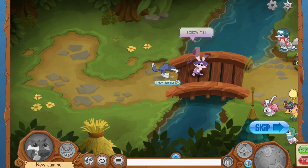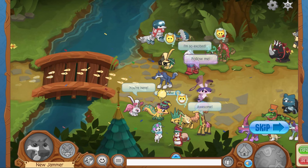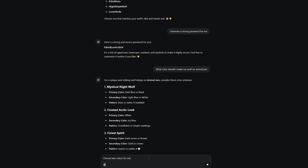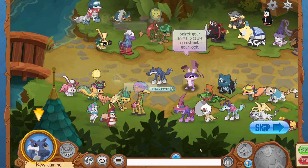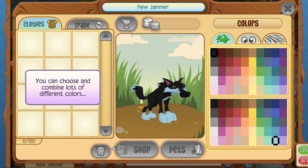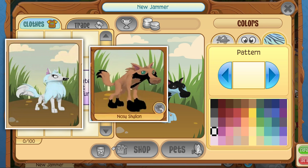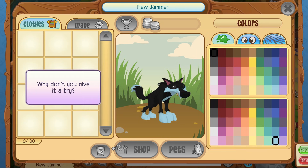We're going to ask the AI what colors I should make my animal and what eyes I should use, and whether I should use a pattern. I asked to choose two colors, and it said midnight black and icy blue. These two colors are available - there is like a pitch black and an icy blue, but you have to use glitches to get those, so this is the closest we're going to get.